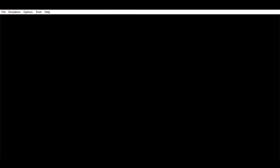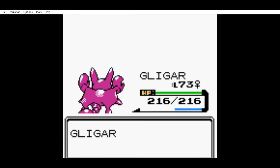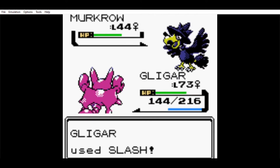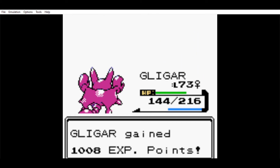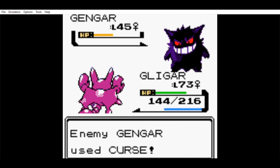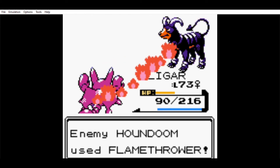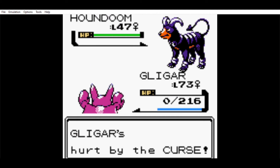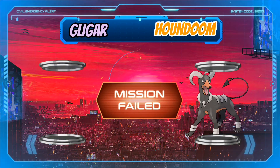The last member of the Elite Four — Karen and her Dark-type team. Umbreon tried to lower my accuracy with Sand Attack, but eventually I took it down. Murkrow did take some damage thanks to confusion and my missing a move due to lower accuracy, but one Slash took it down. Gengar lost over half its HP thanks to Feint Attack, and then used Curse to take the rest. Houndoom was an issue, especially being cursed and it landing devastating blows. Back to grinding.